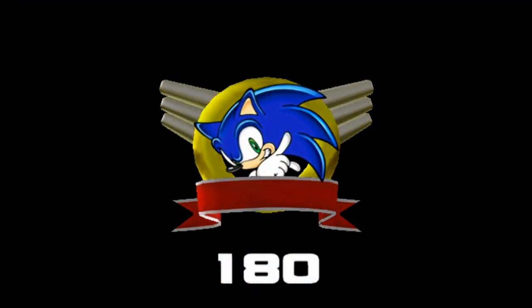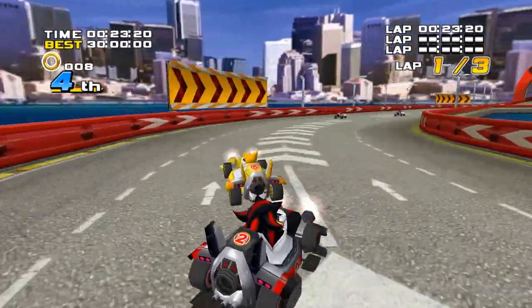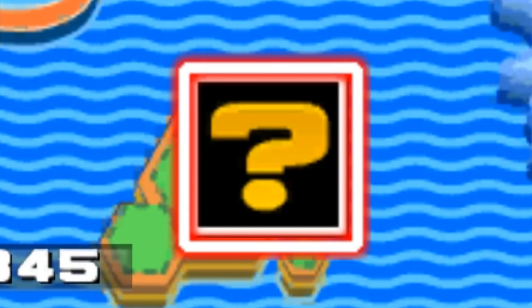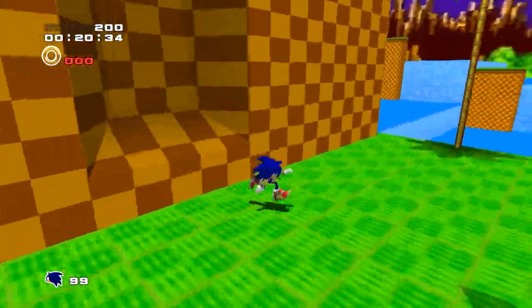Upon collecting all of the emblems in the game — 180 in total — by completing each of the stories, getting an A rank in every sub mission, completing the mini games such as the kart racing, the boss rush, and even the Chao garden, a question mark will appear on the stage select map where the green hills are, and this will take you into an extra stage for all of your efforts: a fully 3D recreation of the overused yet iconic Green Hill Zone.